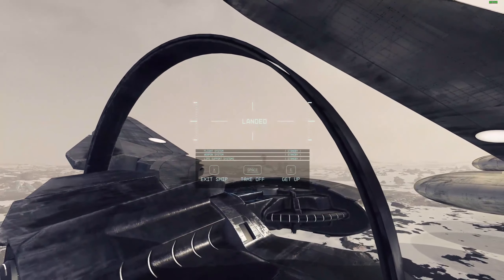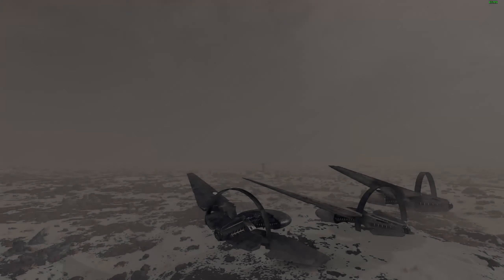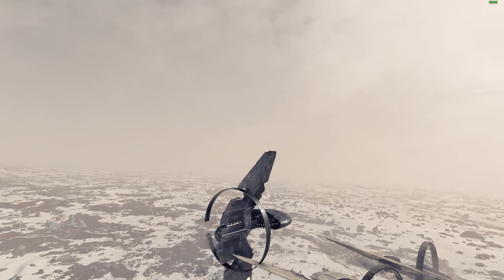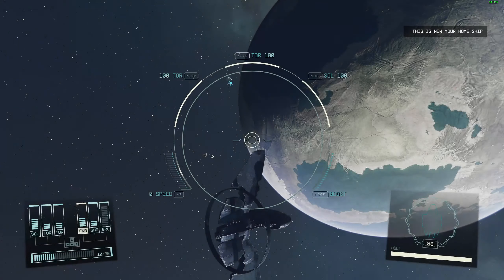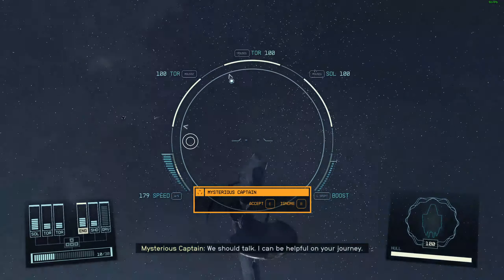Now let's take off into space and see if the animations are any different. I don't expect them to be — it is the same template ship after all; it just looks a lot nicer because it's black. It's funny how it makes engine noise but has no engines. In terms of speed, it should be about 710 — yep, there we go. And normal speed should be about 180. Nothing spectacular there.